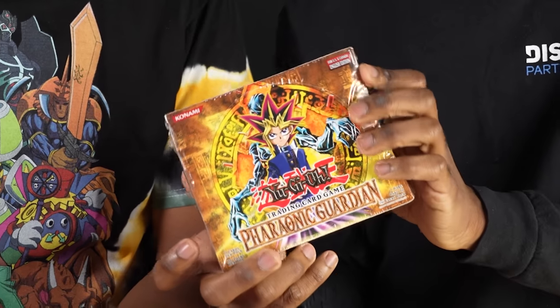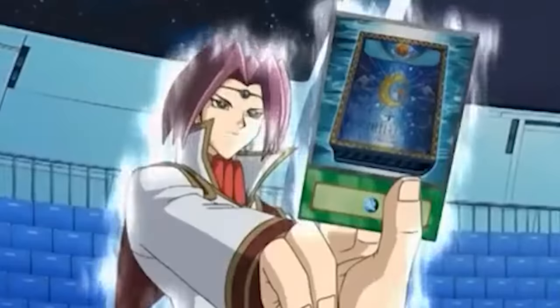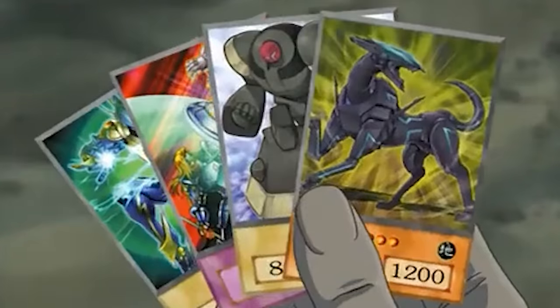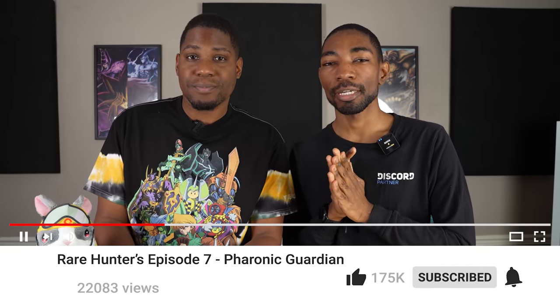Welcome back to The Rare Hunters — the series where we take classic Yu-Gi-Oh! products, build decks with them, and stake our rarest card. Which means he stakes his rarest card, and then I win it. This time we're going to be opening the next classic set, Pharaonic Guardian — a very cool set that includes such powerful cards as Ring of Destruction, Book of Moon, and Mirage of Nightmare. Drop a like, let us know what your rarest card from this set would be, and let the duel begin.